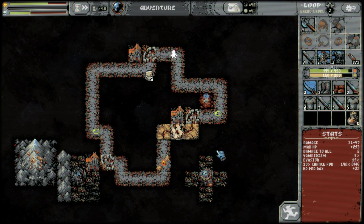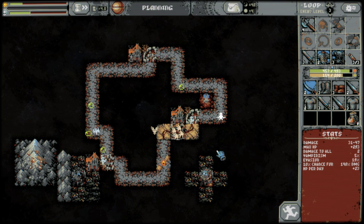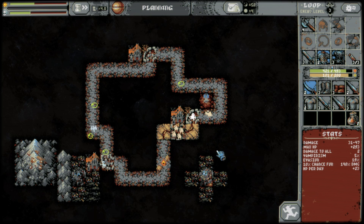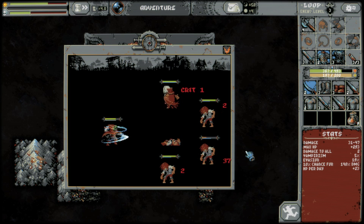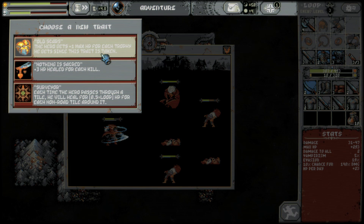I want to get through this ransacked village early so it will upgrade and become a useful city. I may actually want to oblivion the vampire mansion here now that we have this. We worked on that skeleton — that's exactly what I'd like to see. He does have vampirism right now. Hero gets one max HP for each trophy he gets since this trait is taken. Plus three HP heal for each kill is kind of minimal — it was sort of helpful, but not really last time.